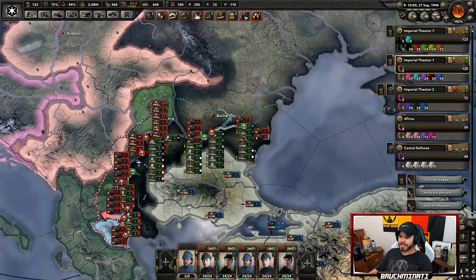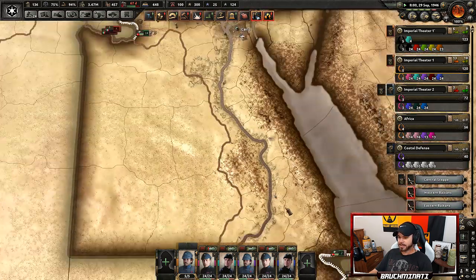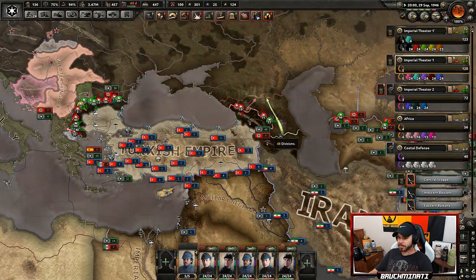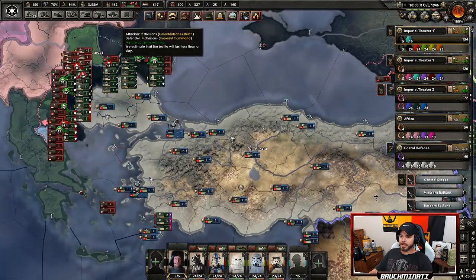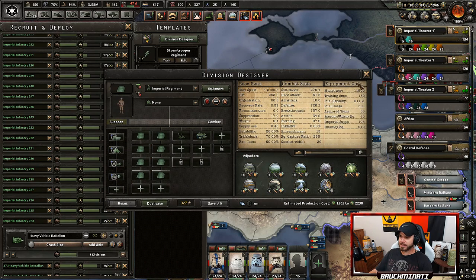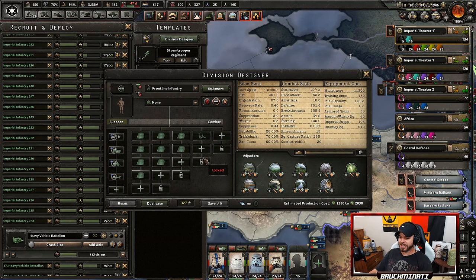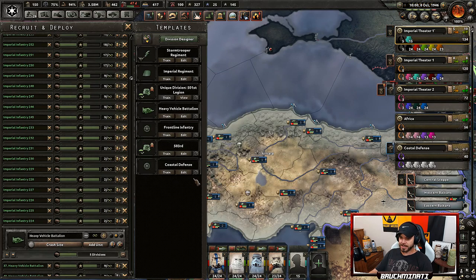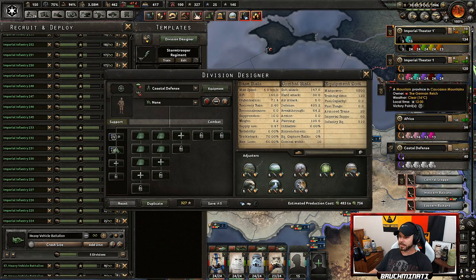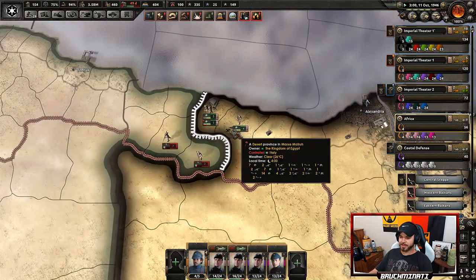The Italians haven't even dared come at us down here — I've got level 10 forts on all the territory through here. If you're wondering about my templates, I've made some pretty generic ones just because I don't have iron. The blaster rifle is so good that I made like a pretty decent front-line infantry template — basically infantry with a little bit of light support. And my coastal defense is just infantry.